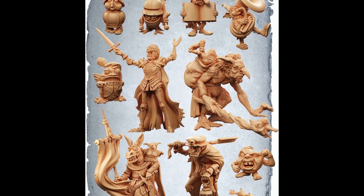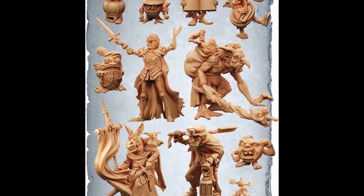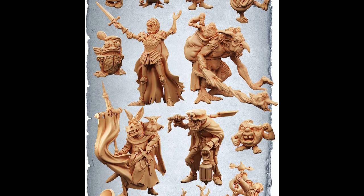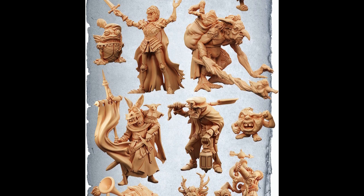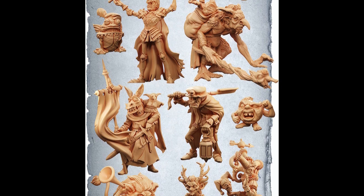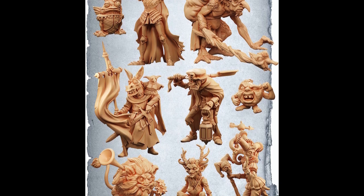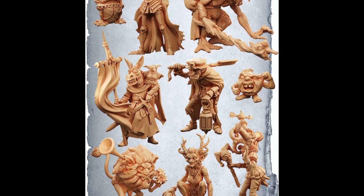The rules are available for the main game to download for free from their website — well worth checking out. This Kickstarter is for a new set of factions, the Moonreach factions, slightly darker, grim fairy tale-feeling monsters and creatures with a really lovely gribbly aesthetic. The campaign has a two-player starter set level which comes with everything you need to play the game if you're not already a fan of Moonstone. So it's a great opportunity to get in and pick up a set of new forces.